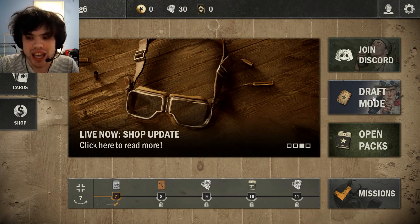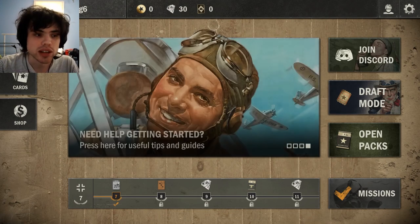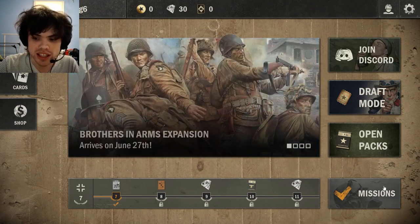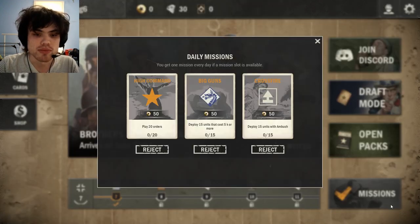Below that on the right, we have draft mode — we will get into draft in a future video since that's its entirely own game mode. Then you have an open packs button, so once you start to unlock packs that's the quick way to get there. And importantly, down here in the bottom right, you have missions.